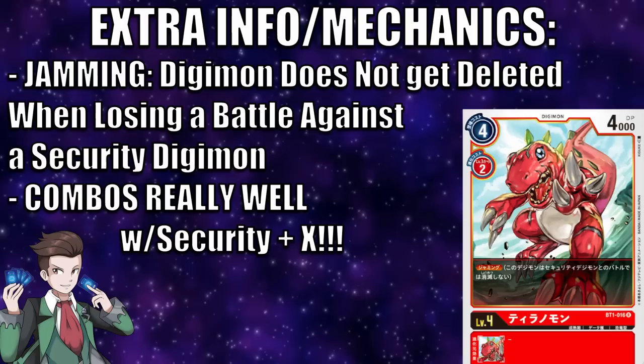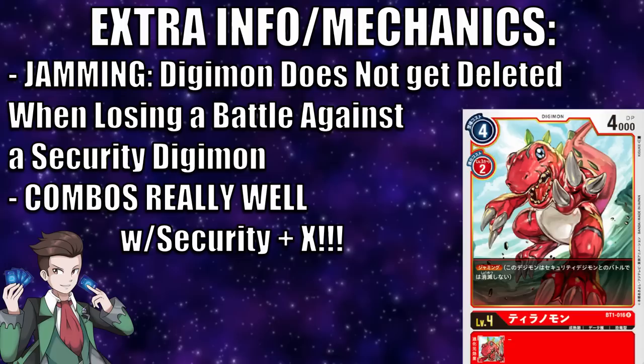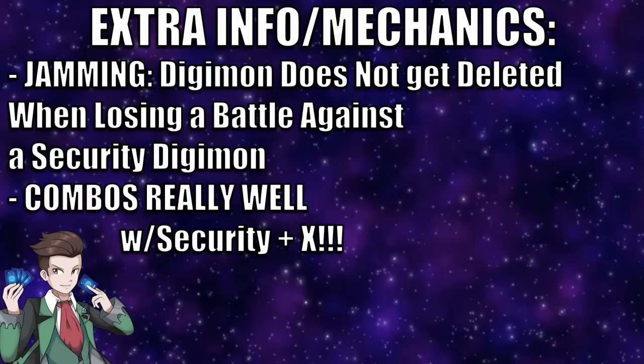The next mechanic, one of my personal favorites, is Jamming. A Digimon with this effect will not be deleted if it loses a battle with the opponent's security Digimon — so if you attack a security and your Digimon has less DP than the security Digimon revealed, you don't die. Furthermore, if you have Security Plus X effects combined with Jamming, any additional checks will still always happen. Pairing Jamming with a card like Taichi from Booster Set 1 New Evolution gives you basically extra guaranteed security checks throughout the game — a really nice addition to the red deck.